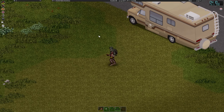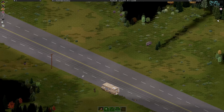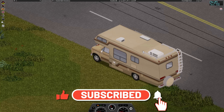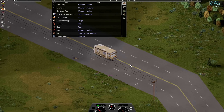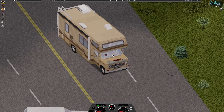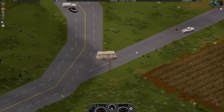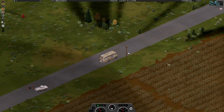Hi guys, welcome back to another episode of the nomad playthrough. We're carrying on pretty much exactly where we left off - the helicopter had been and gone. We're making our way back up towards that gun store and we may even have to use some weapons up there. We'll see. Looking good - old Bessie, she is a beauty. She needs a bit of repairs doing but we can handle that, because I think at this new place there is even a mechanic shop, so we can get her back up to peak performance.